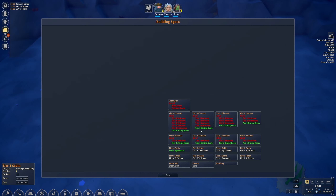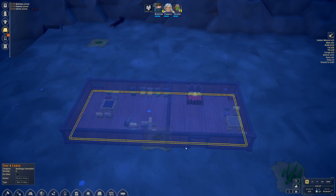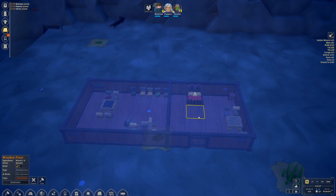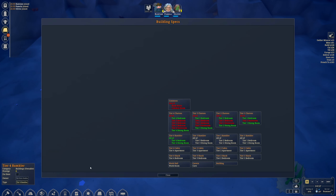But the problem is: what happened to the Tier 4 rambler? Because we don't have a Tier 1 bedroom — this is technically a Tier 1 apartment. So we need to cancel the chairs and this table. Now this would be a bedroom, and now this would be a Tier 4 rambler. You've got to make sure you have the right requirements.